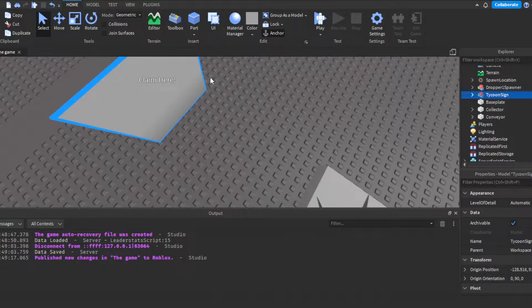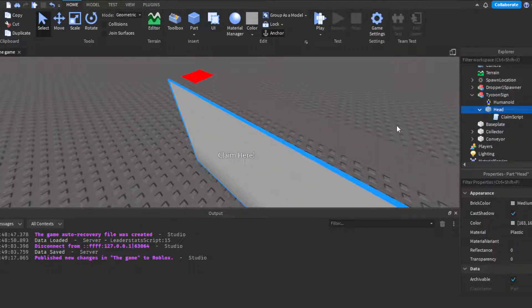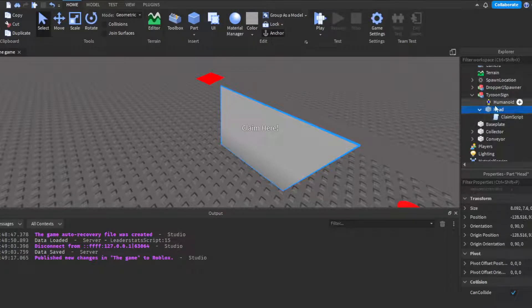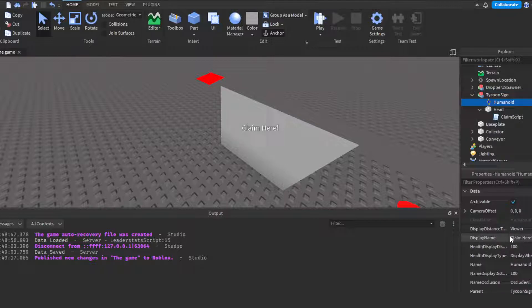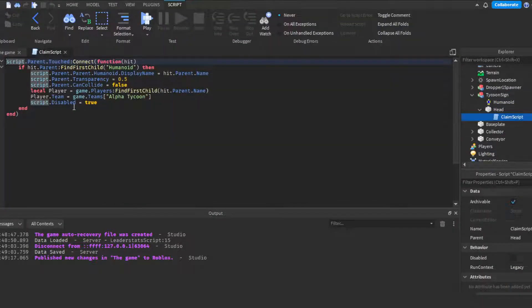To make the Claim Here sign, get a Part and scale it so it looks like a sign. You can use the same size measurements shown on screen. Name the part 'Head', then insert a Humanoid into it. In the Humanoid, change the DisplayName to 'Claim Here' or whatever you prefer. Then insert a Script into the Head part and call it 'ClaimScript'.